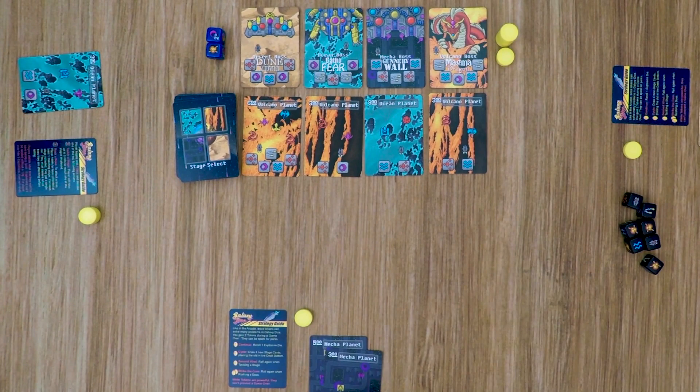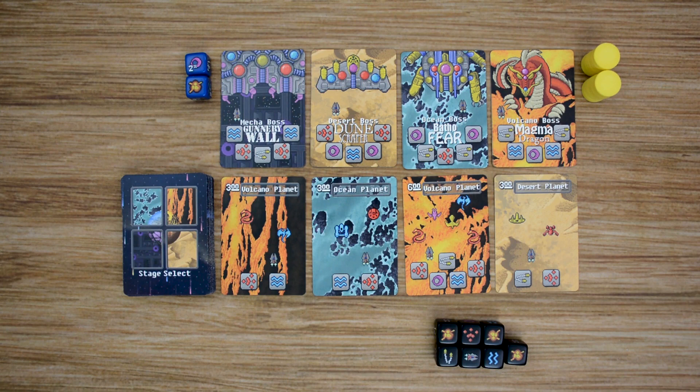This continues going from player to player until one of the players is able to defeat 3 bosses. At that point, that will trigger the end of the game, and then each other player will get one final turn. From there, the players will move into a scoring step where each player totals up all of the victory points on all of their cards they have collected. The player that has the most victory points will be the overall winner of the game.